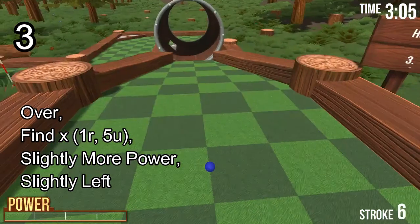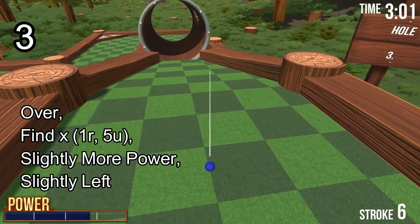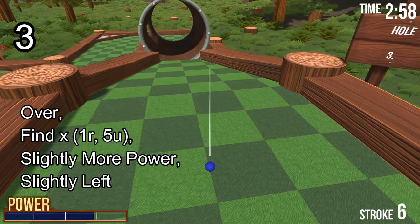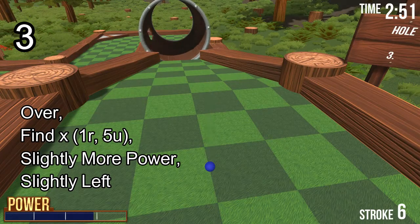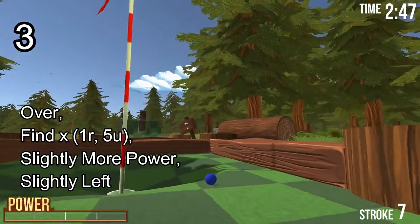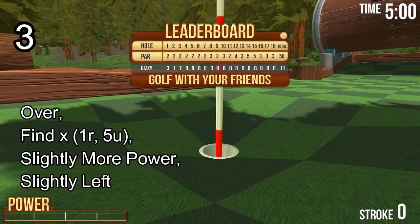Hole number 3 — one of the trickier holes on this course. You're going to go into the over position and aim at this cross, which is the third one from the bottom. Aim slightly to the left, still going over it. A tiny bit more power and release. If you don't get it you'll end up on the rim, but that should be an easy two-putt.